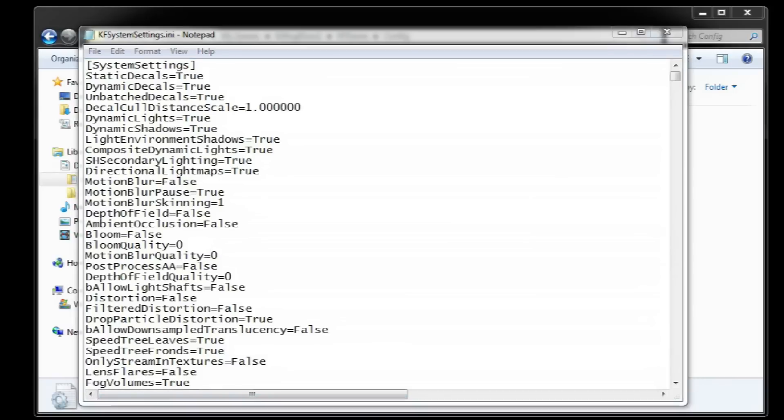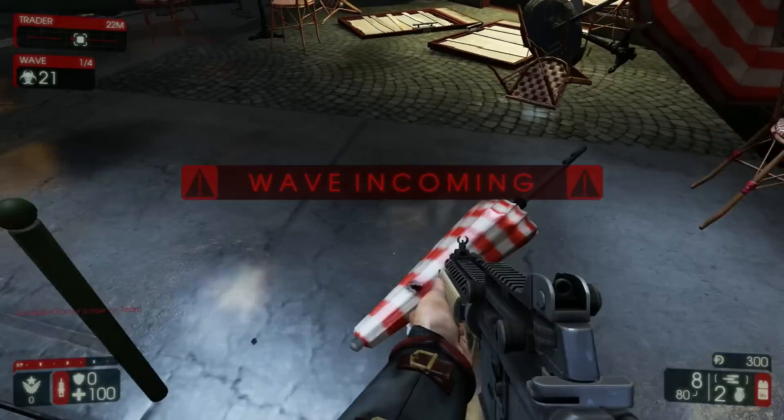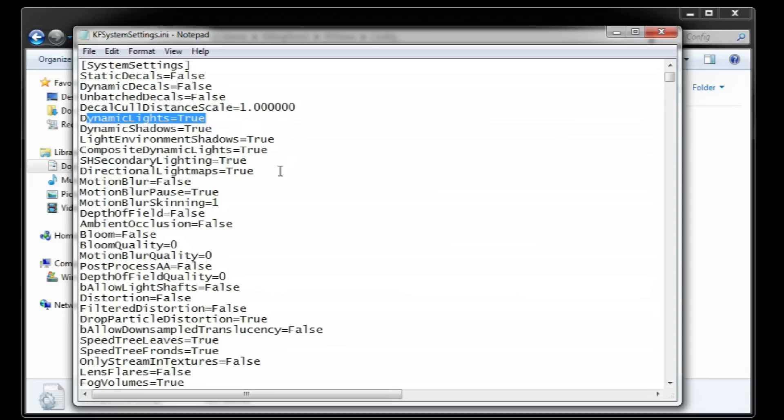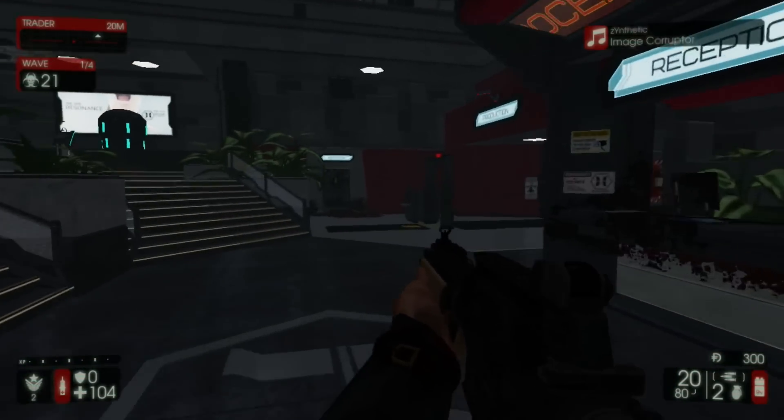Let's start with the simple things. The first lines allow us to disable decals, which are the effects applied to surfaces when hit by bullets. We also have dynamic lights — you can turn this off if you are desperate and get a substantial gain in performance, but it would make your game look really dark. Your choice.